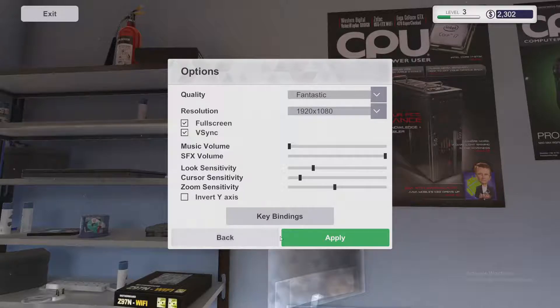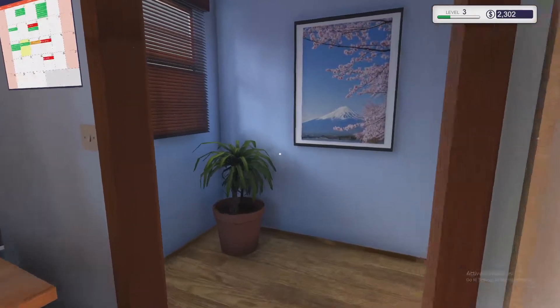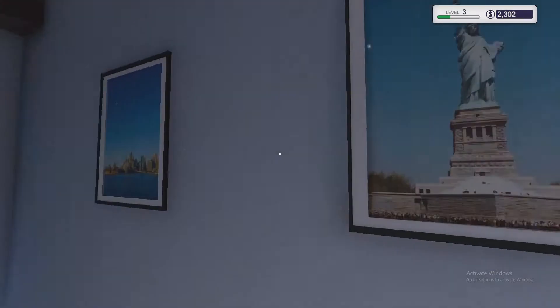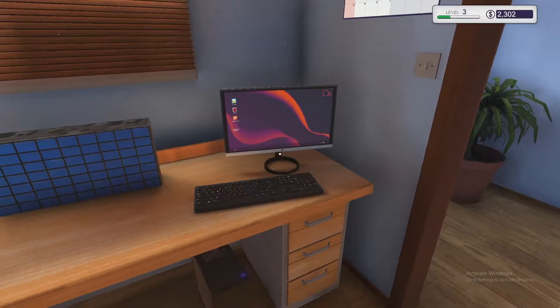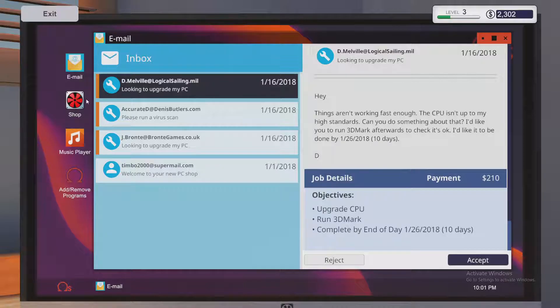The quality is set to Fantastic. Dennis is weird and inverts his mouse. Here is your hallway where you accept all your deliveries. I've already started — we have twenty-three hundred dollars in the bank and I'm level three. Click on the computer and open up your email. The top three are people who want us to work on something: upgrade CPU, run 3DMark... and the next one is a virus scan that needs to be done in two days.